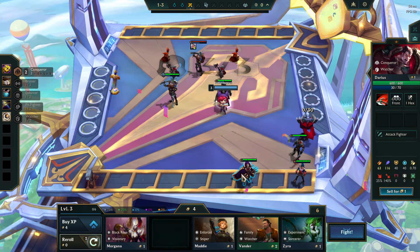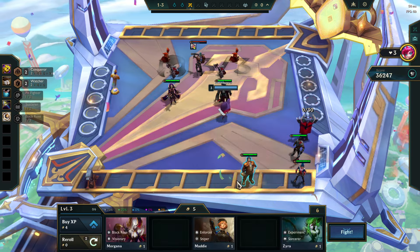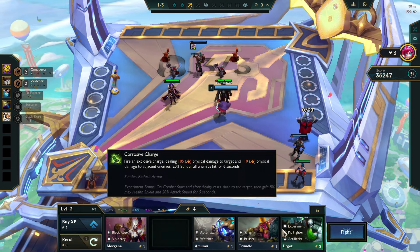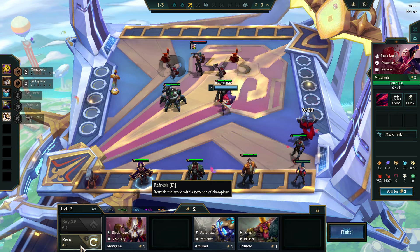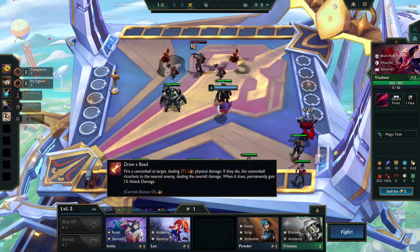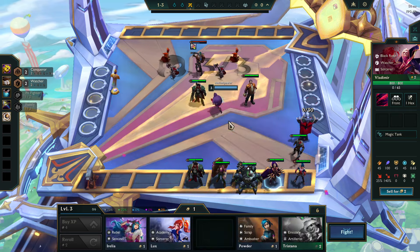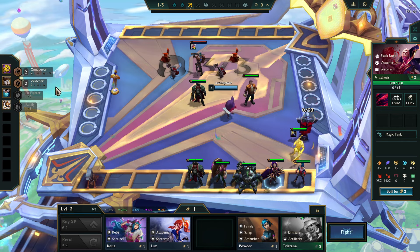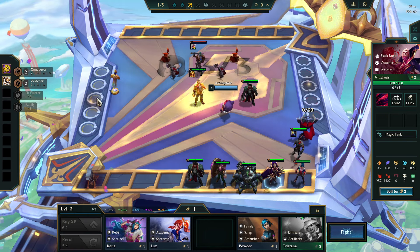So Watcher, okay. Vendor is also a Watcher. Pit Fighter, Pit Fighter, Watcher, Pit Fighter. Can Baron, Missionary, Watcher — could be stronger. But early game I think Sunfire damage will be the best here instead of other items. Sunfire is the most consistent.